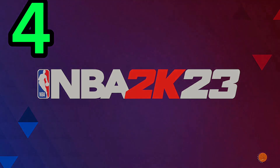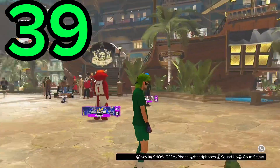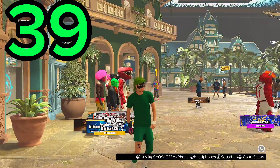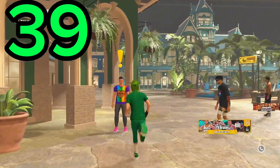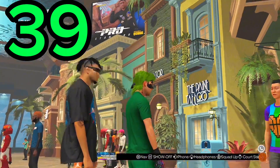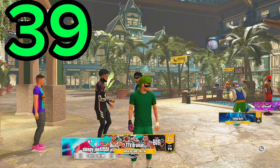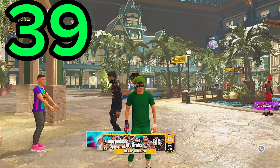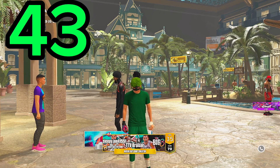Once you make your build, start MyCareer and go back into the neighborhood. The first thing you want to do is go back to Sam — she will let you do her quest again on this build. Once you do her quest again, you'll get another four extra badges. That's eight extra badges just from Sam's quest line, bringing you to 43 potential shooting badges on this build.